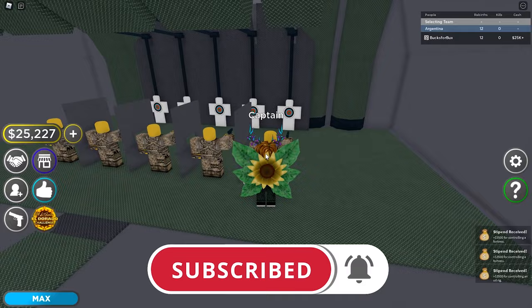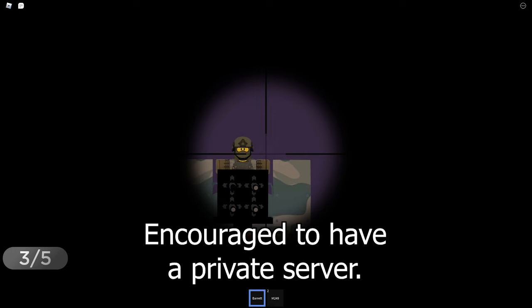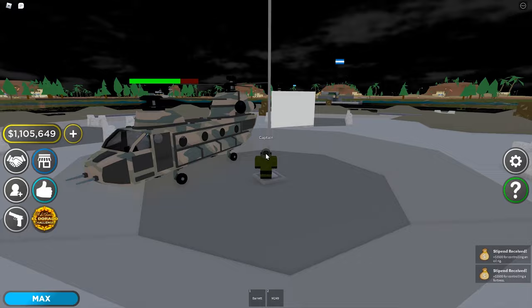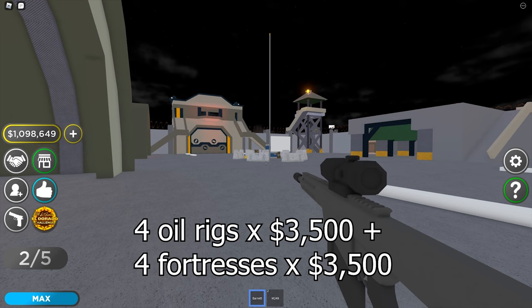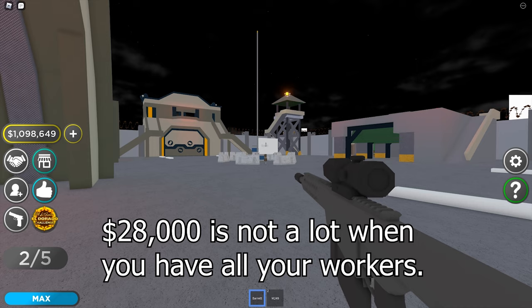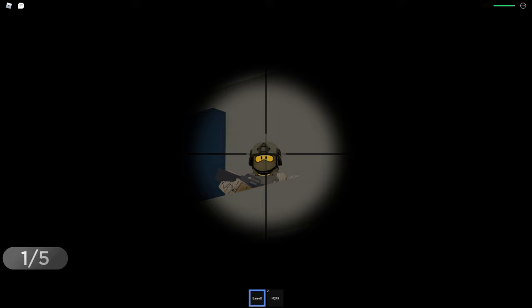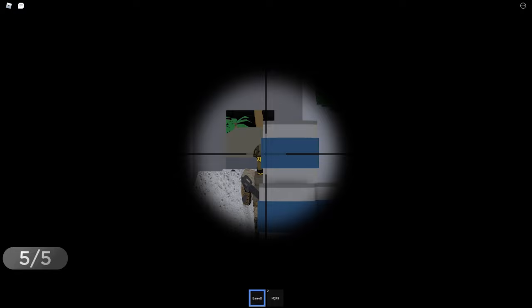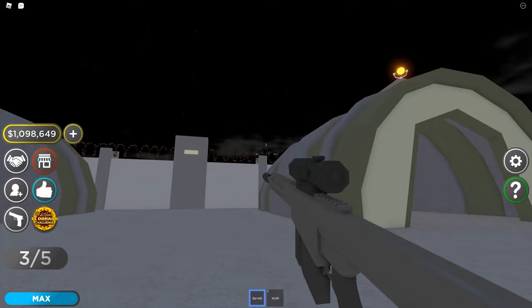The slowest part is at the start when you have no workers. This is when you need the private server — capture all the fortresses and oil rigs. The central island doesn't give money in a private server, so you can ignore it. This gives you 28,000 periodically. At the start, that 28,000 helps you get all your workers in just five to ten minutes, and from there your workers do all the work. Best of all, rebirth does not reset your conquests.